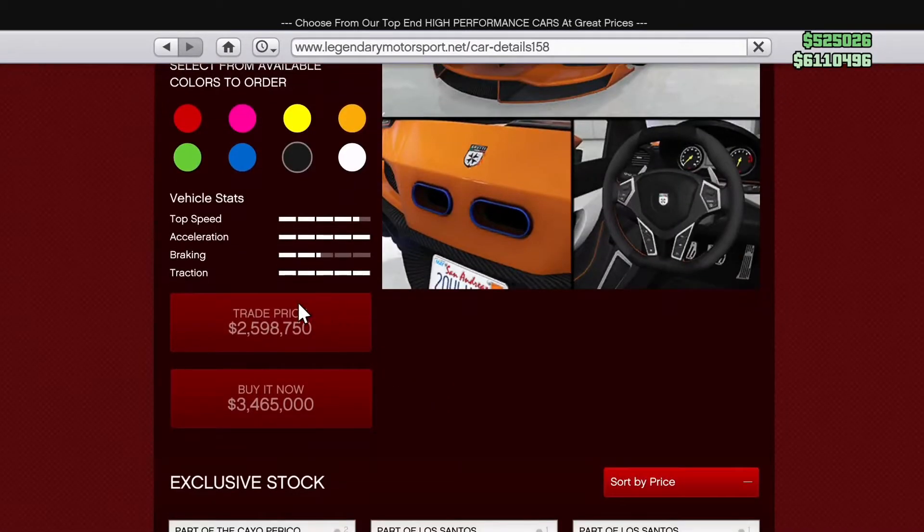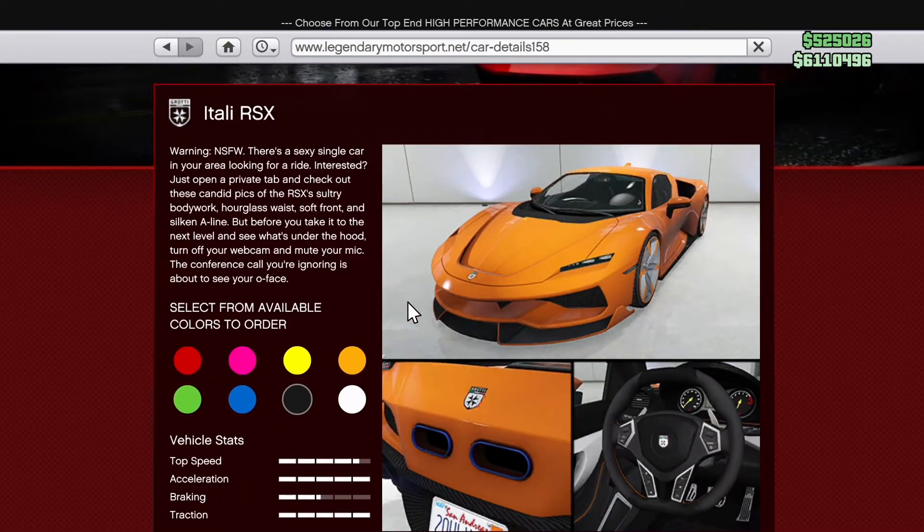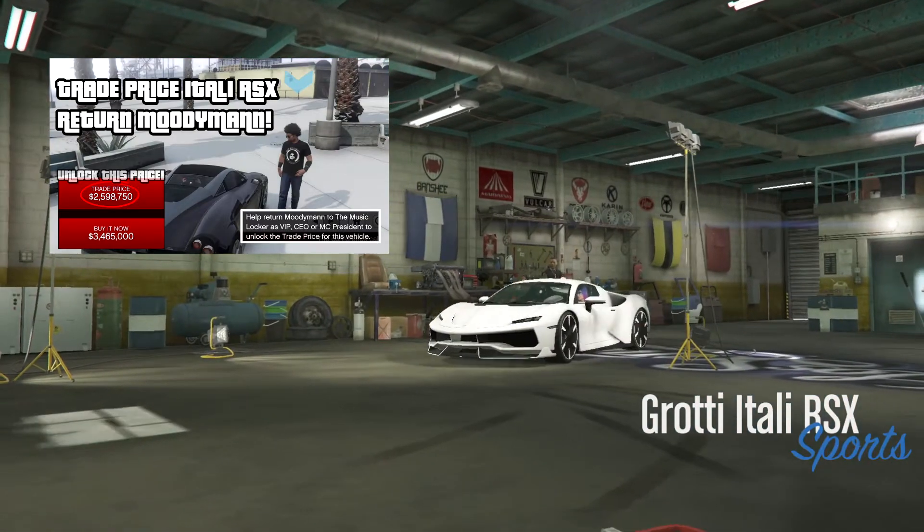The Itali RSX starts at 3.465 million GTA dollars, but after unlocking the trade price, it is reduced down to 2.598 million. If you would like to know how to unlock this trade price for the Itali RSX, I will link a guide in the description.